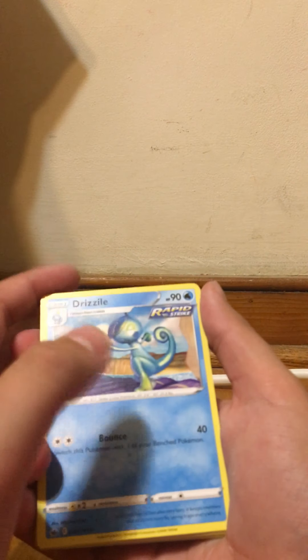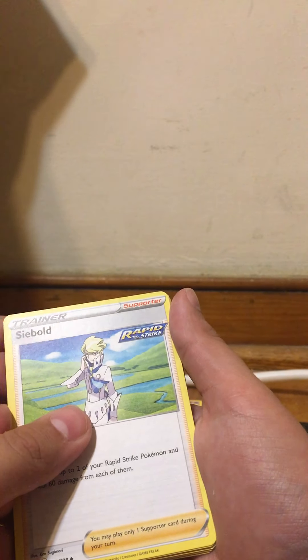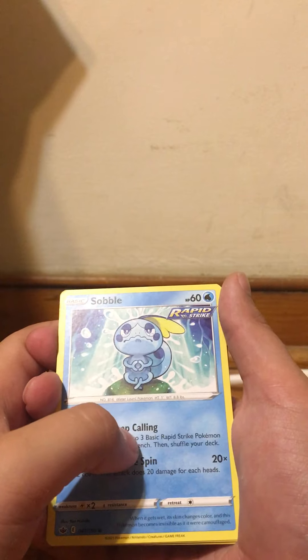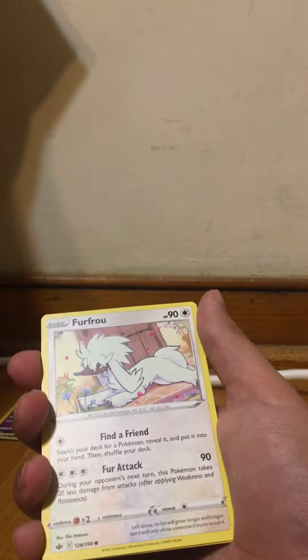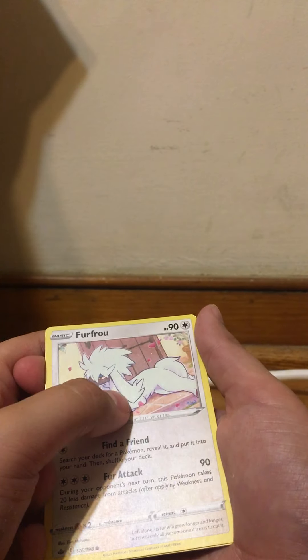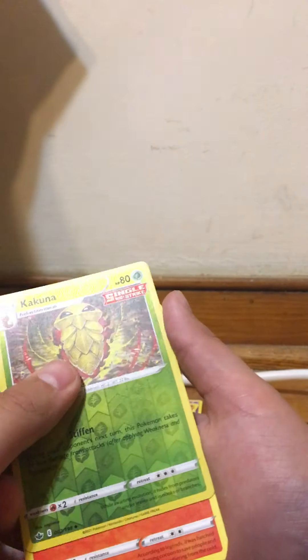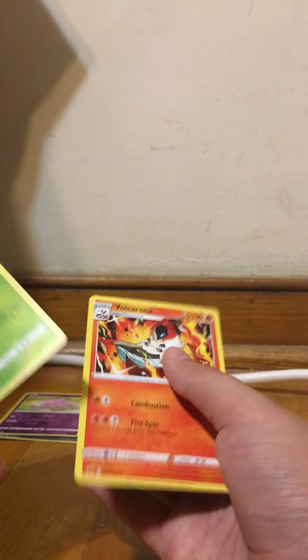Psychic Energy, Single Strike Drizzile, Rapid Strike, whatever that guy's name is, Meloetta, Kubfu, Hattrem, Rapid Strike Sobble — pretty good. Ah, Bounce Sweet for Furfrou, have that in the Japanese version, Single Strike Kakuna. And it's a Volcarona.